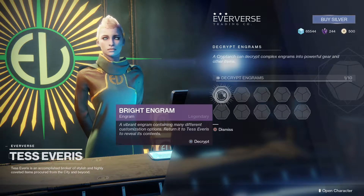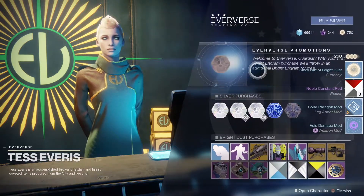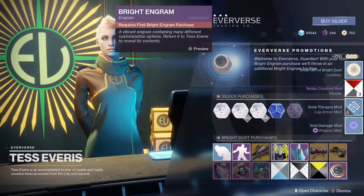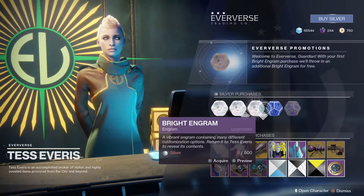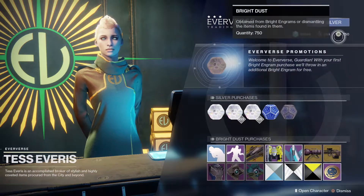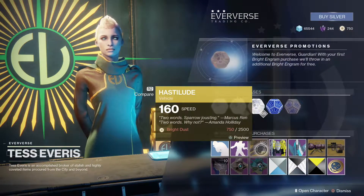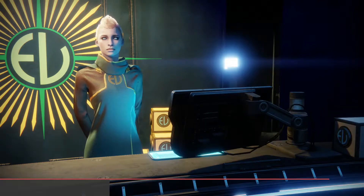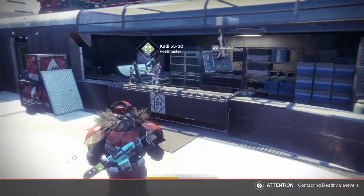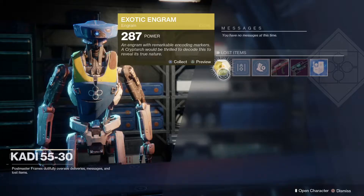Very last bright engram — got some dust. I remember this glowing blue thing, that's unique. I think it's because I can actually afford to buy one now — no wait, it's silver. Oh, that's what you buy here. So if you don't have the cool emote that I have you can get it, but it's super expensive. But yeah, might spend it later. Last but not least — the exotic engram.